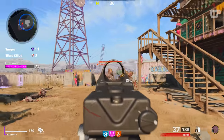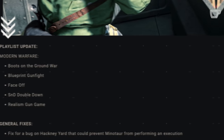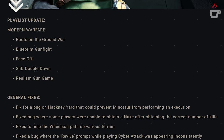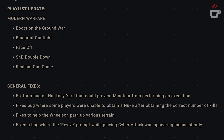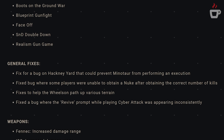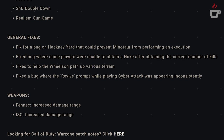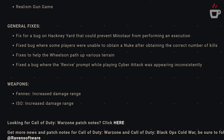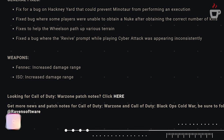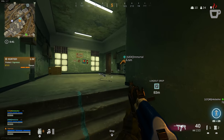On the Modern Warfare side, the playlist update includes Boots on the Ground War, Blueprint Gunfight, Face-Off DOM, SnD, Double Down, and Realism Gunfight. Weapon fixes: the Fennec and ISO both received increases to damage range. Bug fixes include a Hackney Yard bug fix, a fix for players unable to obtain the nuke after reaching the correct number of kills, a Wilson pathing bug fix, and a revive prompt in Cyber Attack appearing inconsistently — all now resolved.